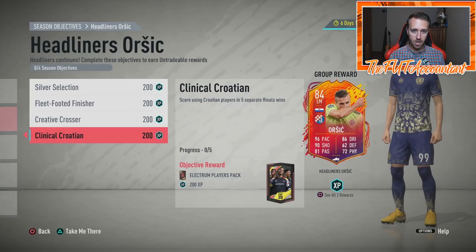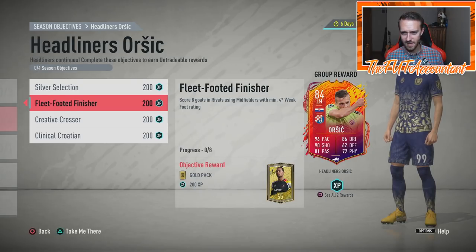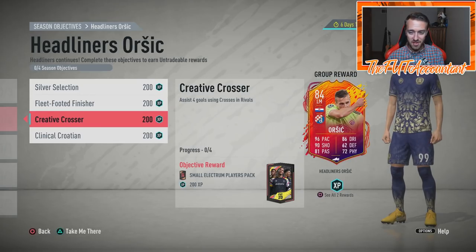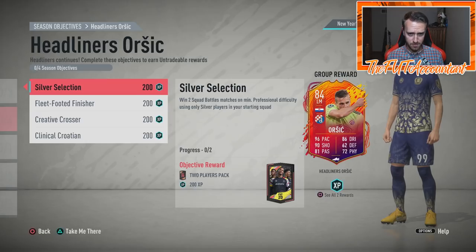We got an objective player today that a lot of people are talking about — the Orsic objective. This guy has been going off this year. He plays for Dynamo Zagreb. This objective is awesome because this is a card a lot of people have used this year. He's been like the super sub choice for many people — 96 pace with 90 shooting. It's an incredible card and it is a live item.